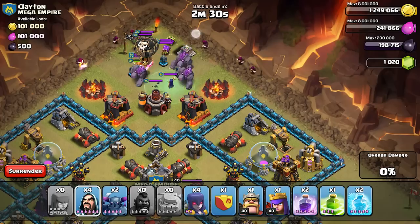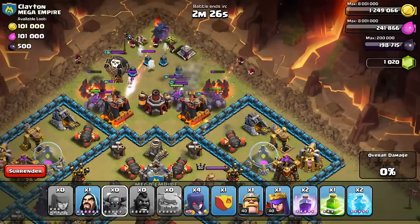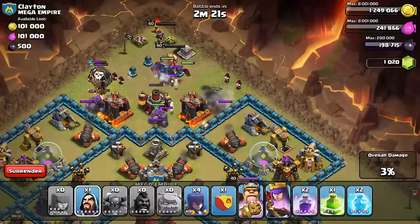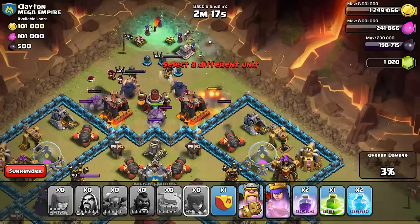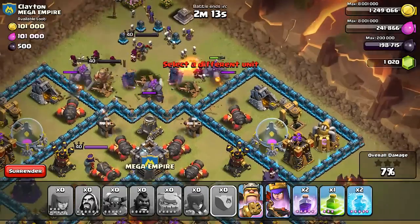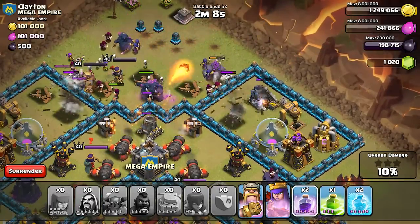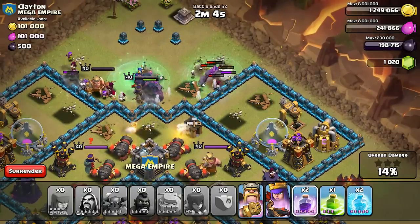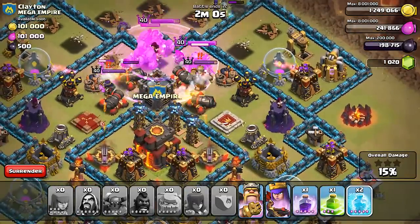It is kind of hard with those valkyries because they do such good damage and they're hard to take down. I throw my golems and I like to spread my wizards out so that the PEKKAs and my heroes go right for the middle where I'm trying to direct them. I don't really care for using wall breakers because the PEKKAs are really good at chopping down walls by themselves — it takes about three or four hits with two of them. They're working their way in and we make it into the base.